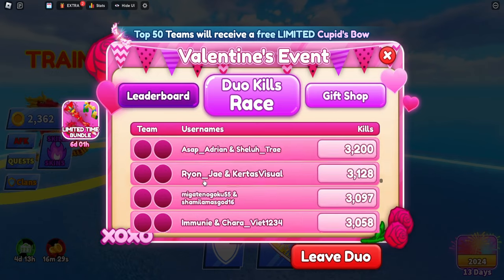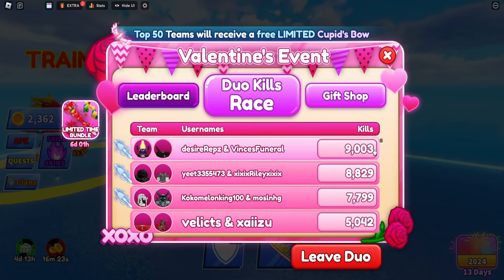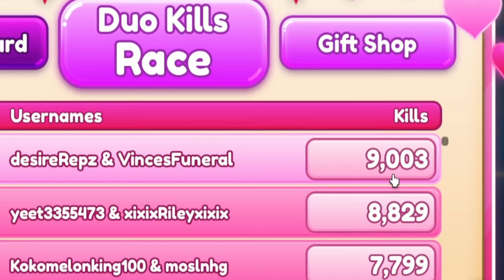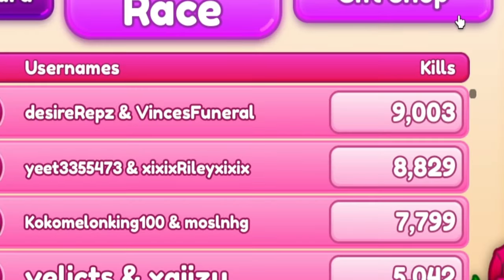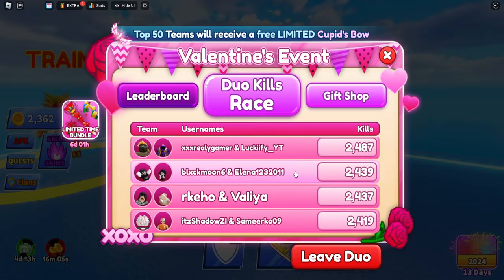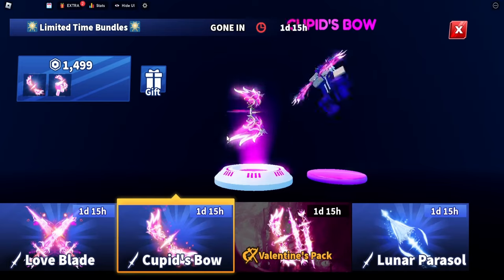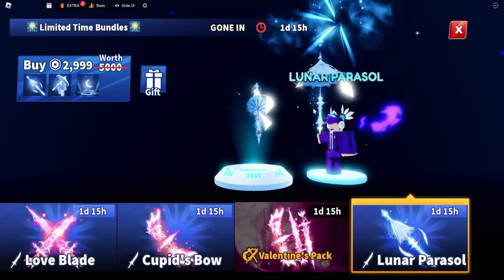There's a Valentine's event which has garnered loads of eliminations. The top person or duo has 9,000 kills to their name — that is crazy — and second place has 8,800. If you reach the top 50 of the leaderboard you get a free limited Cupid's Bow, and if you reach top three you get the Lunar Parasol for free.